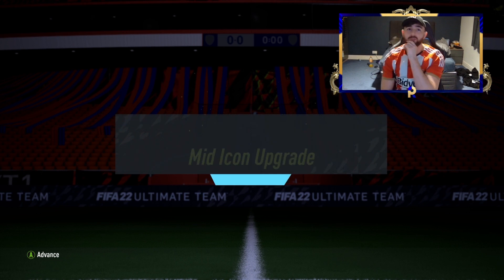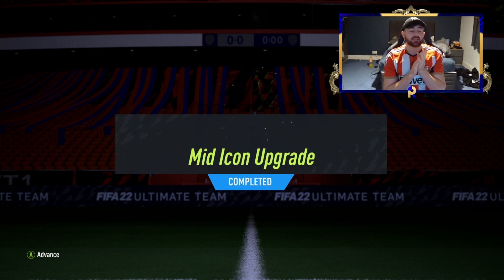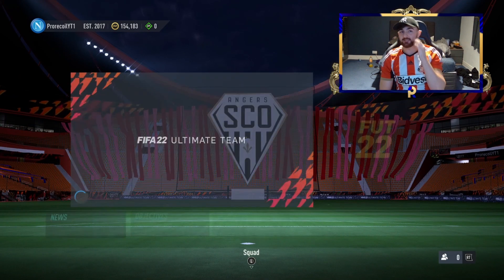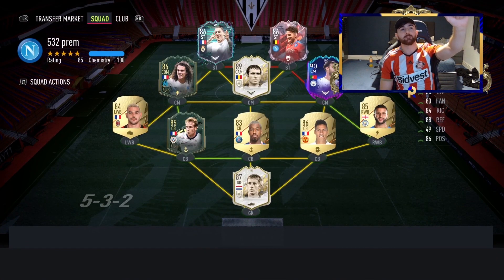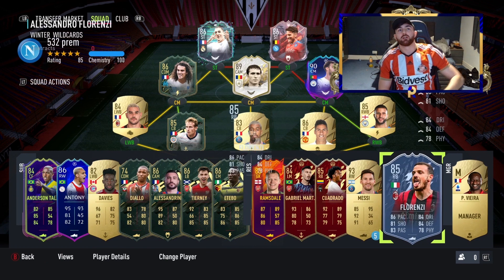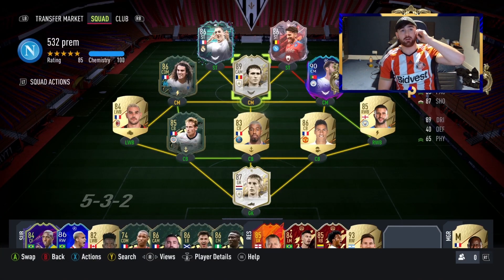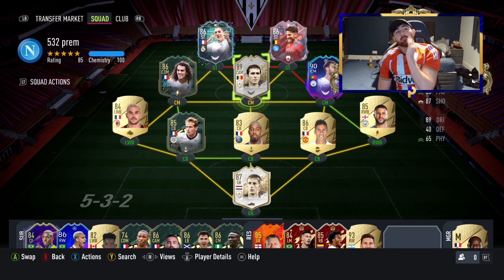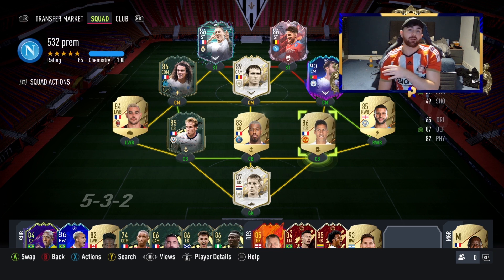We've got the premium gold pack and a mid icon upgrade. I do not want Hagi, I do not want Van der Sar if I'm honest — I mean what do we want realistically? Looking at my team: I want a striker to replace Mertens, maybe a CAM to replace Hagi. I could take a left back, right back, or center backs if they're good. Any left back or right back would be decent, apart from Puyol — I don't want him. As long as they're actually a decent icon, I'm quite happy.